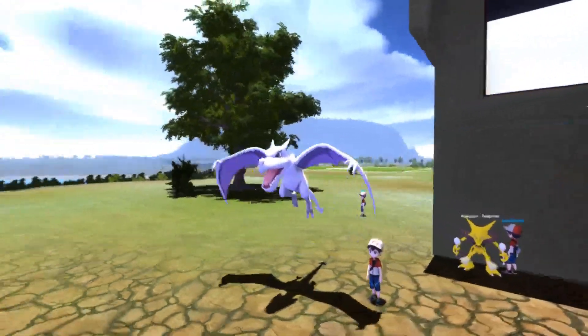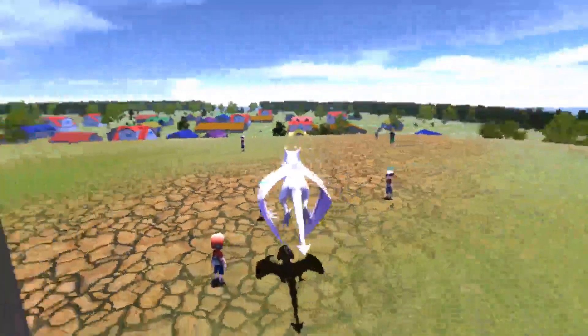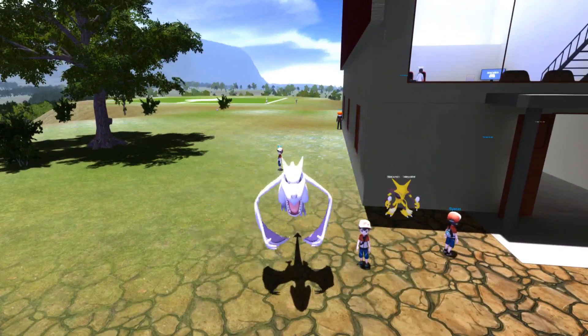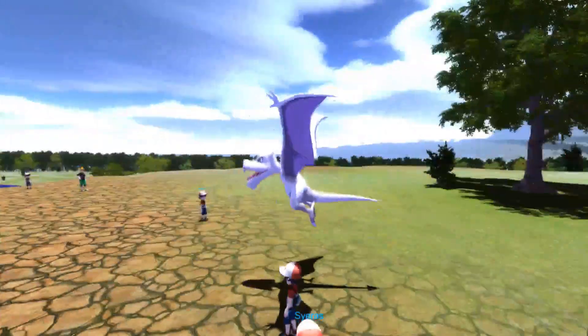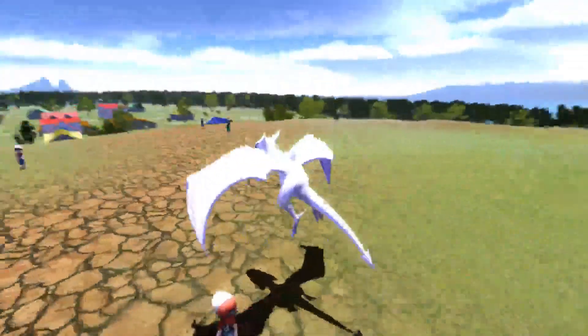So that is where you find yourselves an Aerodactyl everybody — it's very short, very simple, very easy. Just go over to Pewter City, go over to the museum, go over to the little right section I showed you, and click on the Pokeball, and there you go. I don't know if he actually spawns out in the wild — I'm not sure about that — but this is the only place I've seen him.